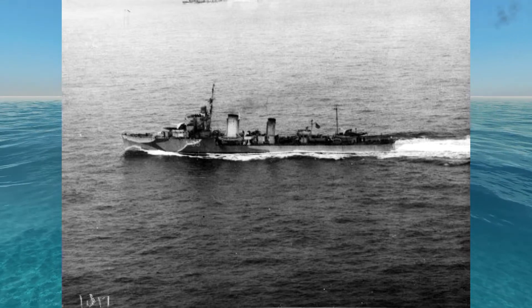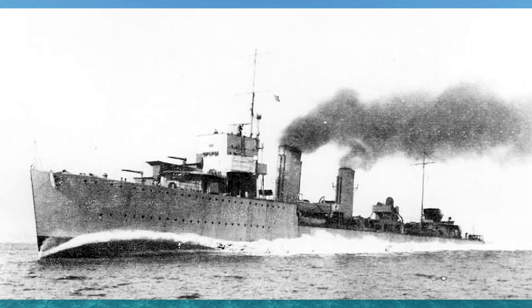They had four 4.7-inch guns, a couple of two-pounders for anti-aircraft work, and six torpedo tubes in two triple launchers. Both designs were very similar with some slight differences. They were capable ships — HMS Amazon on its speed run managed 37 knots, although the more common speed was 34 to 35 knots with a deep load and fully equipped.